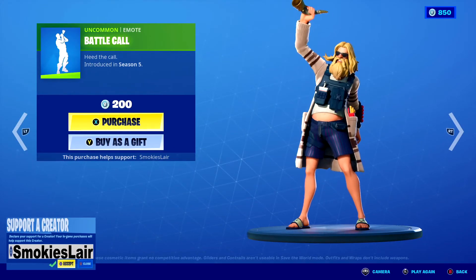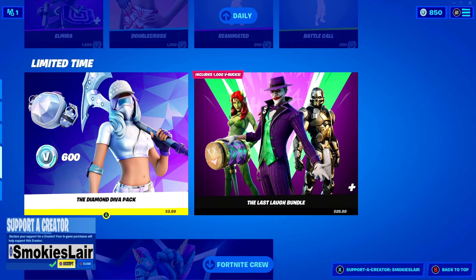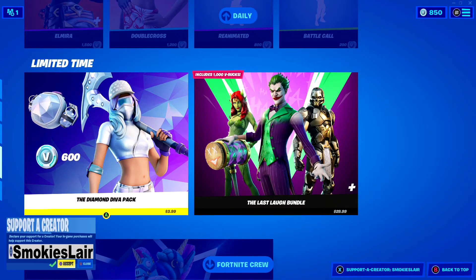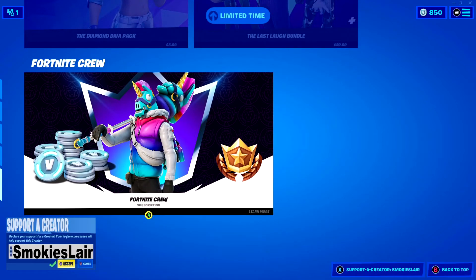Then we got a little Elmira again, and moving on down because hey, the Diamond Diva pack's back up in here — we get her, her back bling, and her pickaxe, plus 600 V-Bucks. And the Last Lab bundle still holding on strong. And the Fortnite Crew — guys, if you play Fortnite a lot this is an amazing deal: $11.99 a month, you get an exclusive skin plus extras with it, and a thousand V-Bucks each month. That's a killer deal, so go check that out.